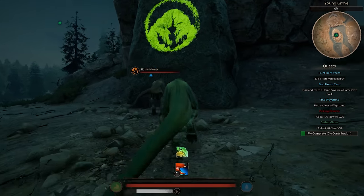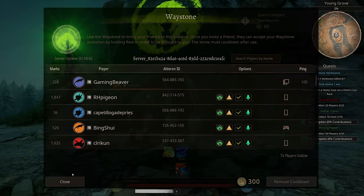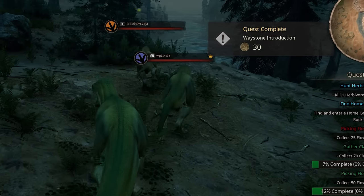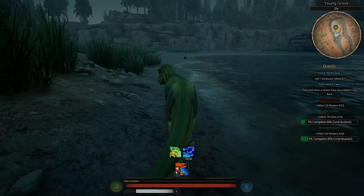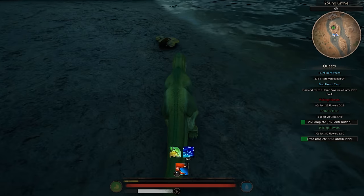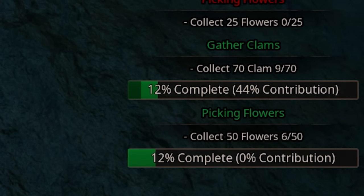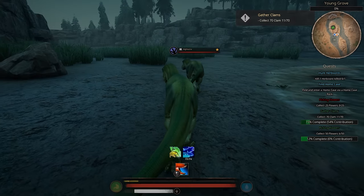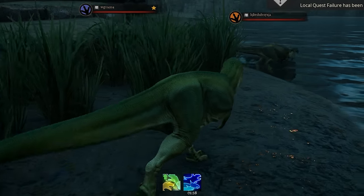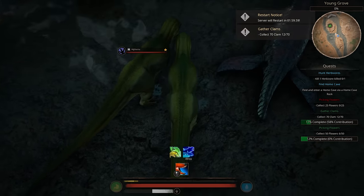What do you want? There it is - the waystone. Why do I always get the weird ones? Now what? We need more clams and we need more flowers, guys. Oh, thank God they're leaving. This would be nicer during the day. Is this a clam? Can I contribute? Are you a clam? You are a clam. Collect. Oh look at my contribution. Yes!